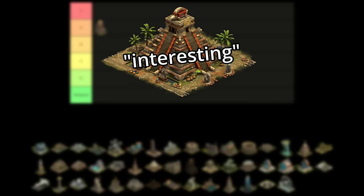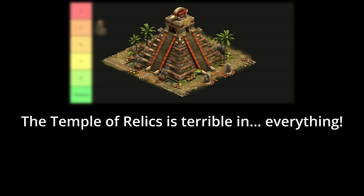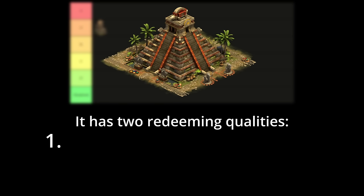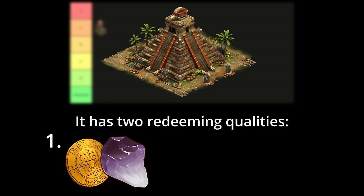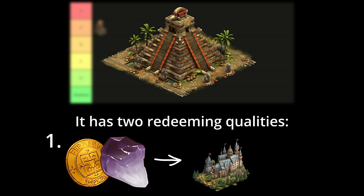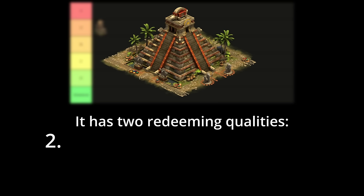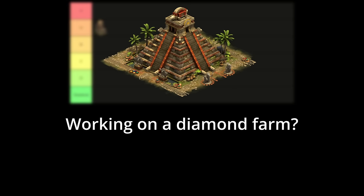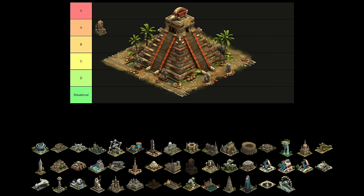Next is the Temple of Relics. This one is interesting — it ranks terribly in terms of the resources it provides, almost always the worst in forge points and goods, but it has two redeeming qualities. First, it is the best great building for generating trade coins and gems for the Antique Dealer, which can be used to help level your castle system faster. The Temple of Relics is also the best provider of fountains of youth, giving 43 on average every year at level 100. If you're working on getting a diamond farm up and running, I recommend placing this building down — otherwise I'd stay away. Therefore, the Temple of Relics is going in situational.